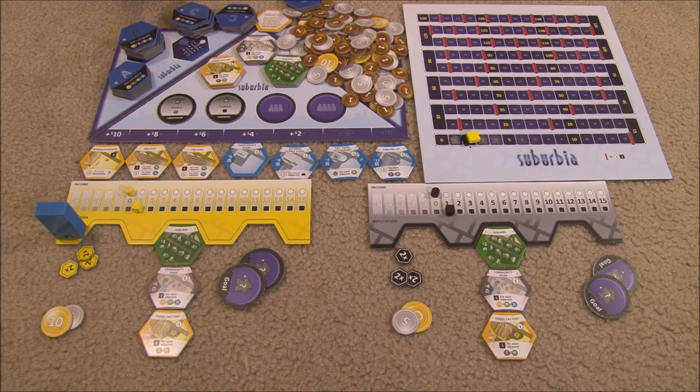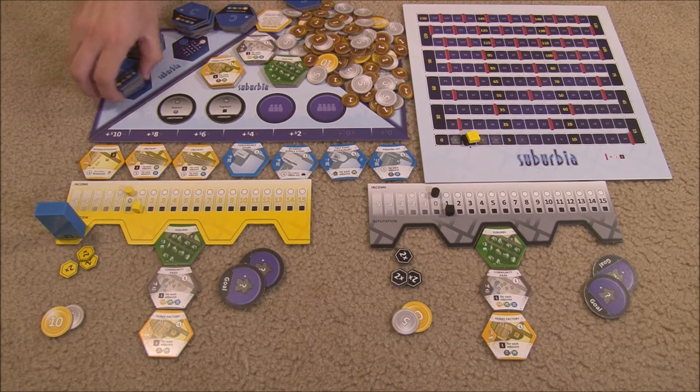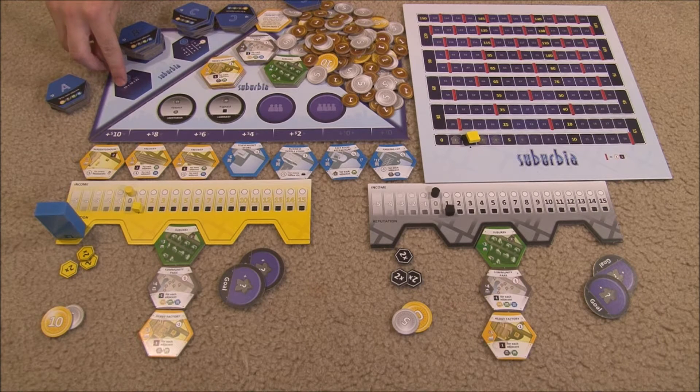This is Suburbia set up for a two player game. You sort and shuffle the tiles based on type, depending on the letter on the back. Depending on the number of players you remove some tiles from the game. In a two player game you want 15 tiles in each stack, in a three player game 18, and in a four player game 21 in each stack.